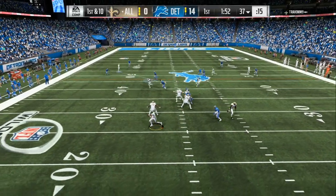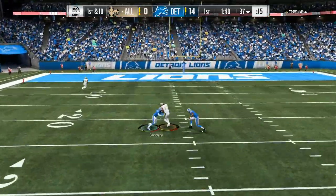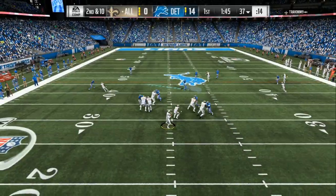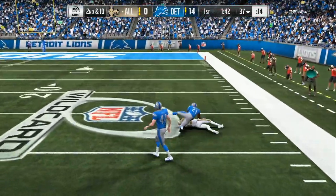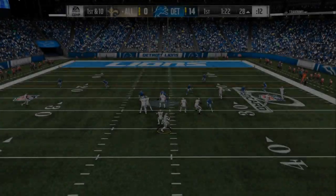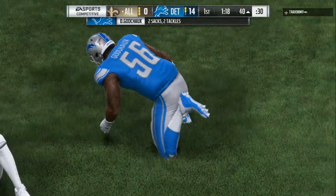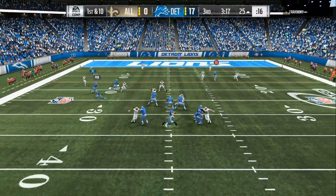Here we are on defense, up 14-0. First and 10, he's rolling out of the pocket, chucks it down the field — big hit, makes him drop the ball. Second and 10, what is my opponent gonna do? He sees a Cover 2 beater down the seams, so it's time to change up the coverage. We send the blitz — get on the ground young man. First and 10, up 17-0.